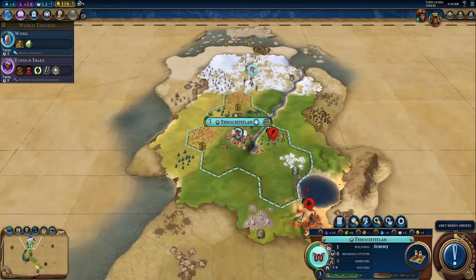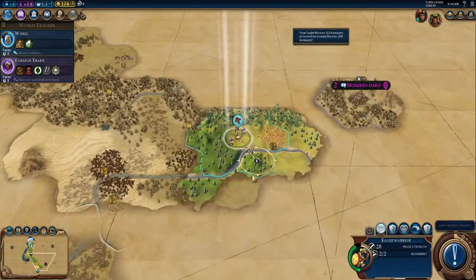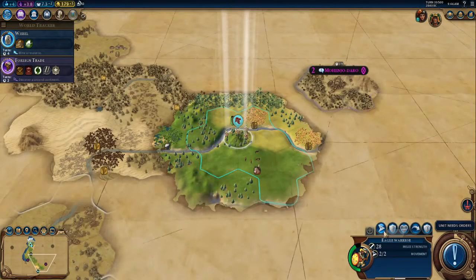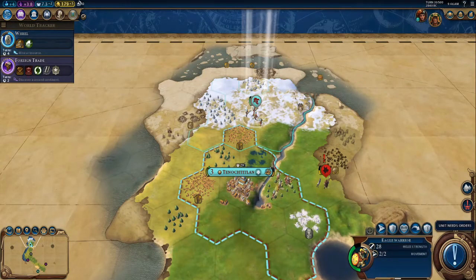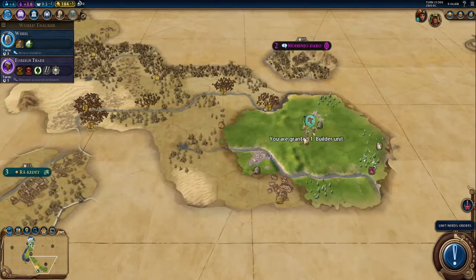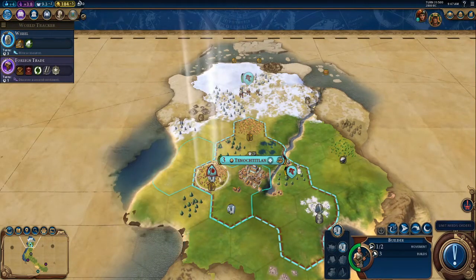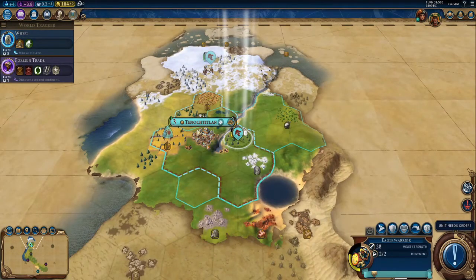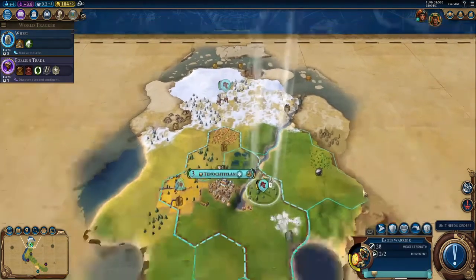This gold allows us to maintain expensive units as well as purchase new ones. Spending gold to buy units can be a lot easier than creating them normally using production; however, it's very expensive in terms of gold, so I don't like to do it unless it's absolutely necessary. Tribal Villages are great — they usually give us free units. Building farms in the right locations can quickly create more food for our city, which is very important early in the game. Without food, we won't be able to grow into a more prosperous civilization.